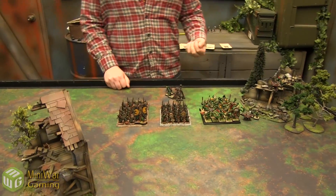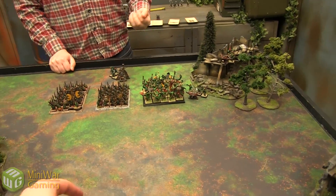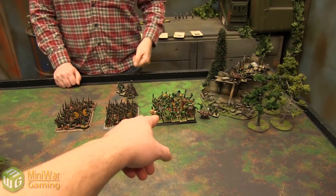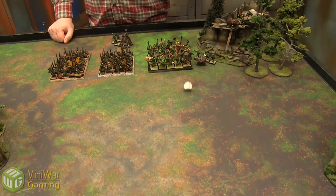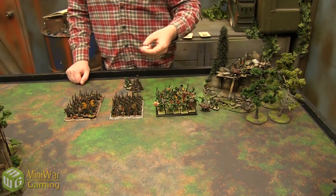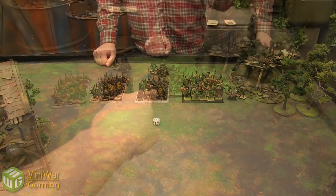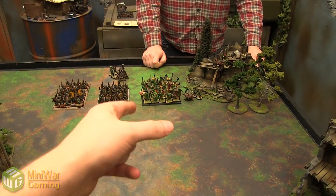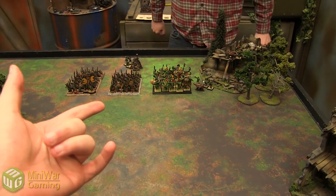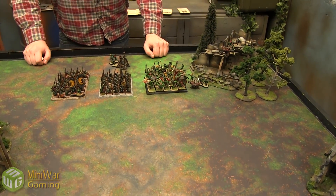Any charges? First we have to check for animosity — starting with the Savage Orcs. Rolling a one, which is not good. Rolling on the chart and getting a three — that's a squabble, so no movement, shooting, or spell casting. It's rough when animosity triggers, especially with double wizards in there. And then we have animosity checks on the two Night Goblin units, which both come up fine.